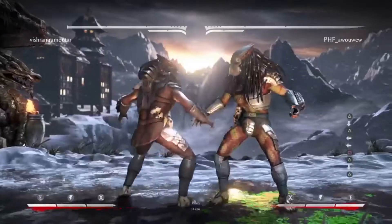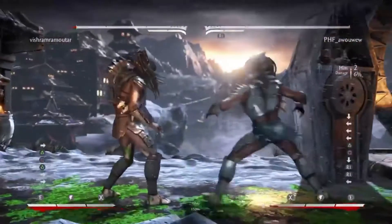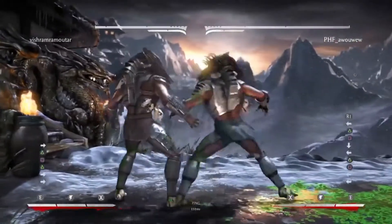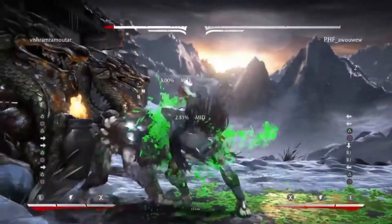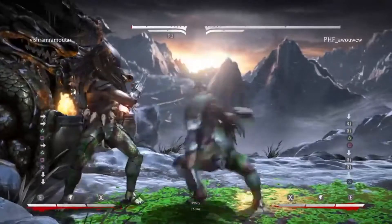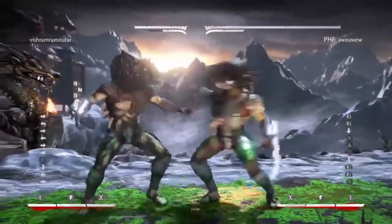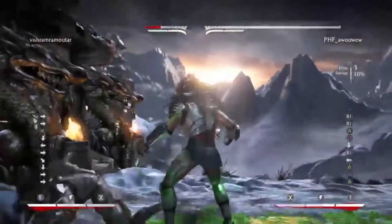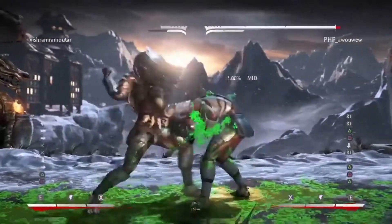2-1-2: the 2-1 part is neutral on block. There is a gap in it if you're crouch blocking, but it's risky to try to armor through that every time. This is a very useful string in every single one of his variations because it's neutral and it's a mid, so you pretty much have to respect it. Having that be a launcher and be neutral is very good — you can hit confirm that into the full string, even though it's minus 23. If you hit confirm it correctly, you'll never do it on block and you'll never get punished for it.